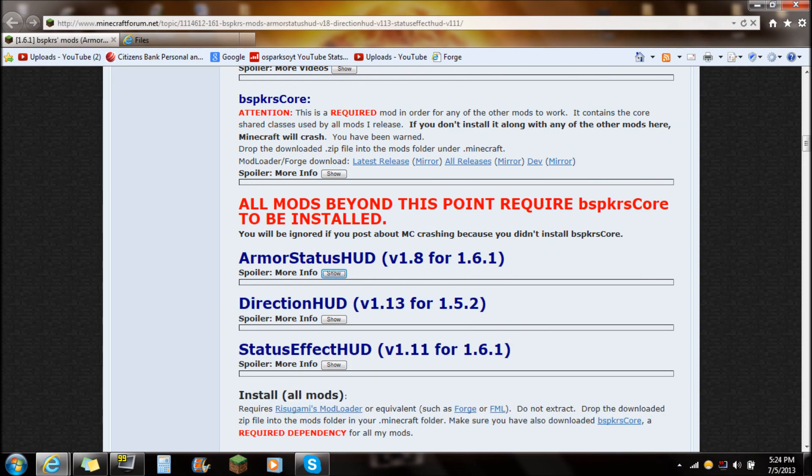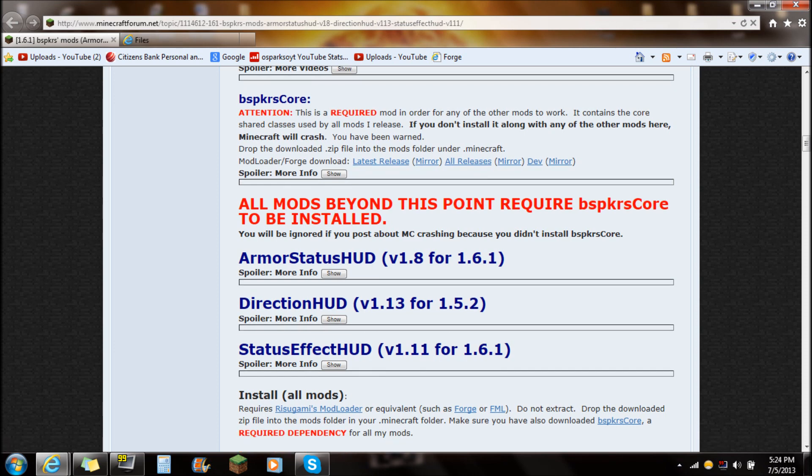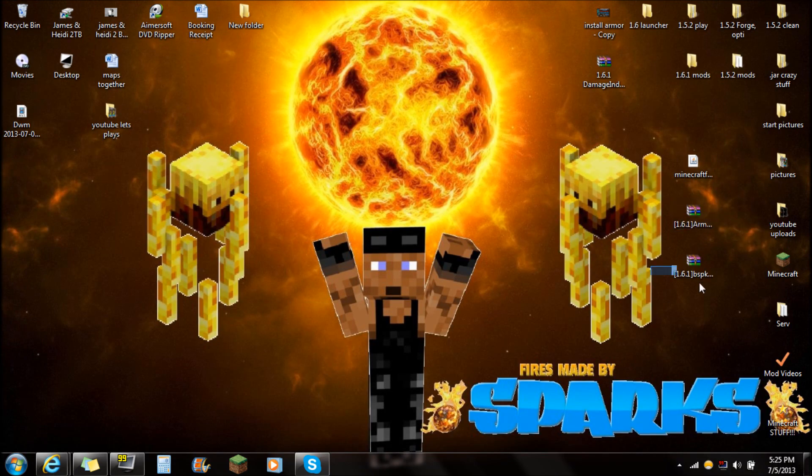Scroll all the way back up after you're done with the armor status — you can just hide that again. Go up here to the BSPKRS core. Now this is required — see this attention notice, this is required. All you have to do right here is the mod loader forge download latest release. This is actually the BSPKRS core, so just click latest release, download that — version 1.6.1 — and save that on your desktop. It should look just like that.